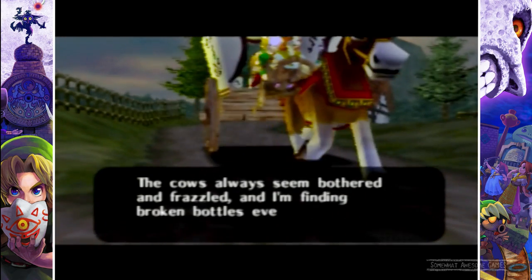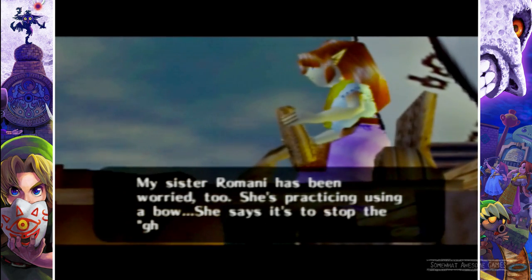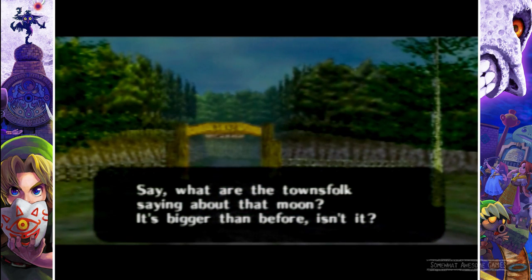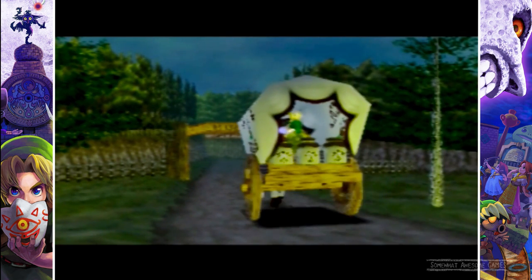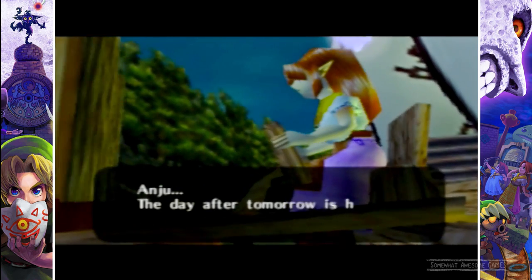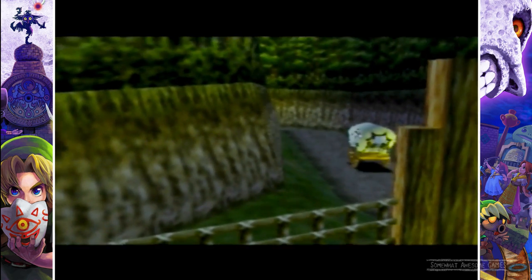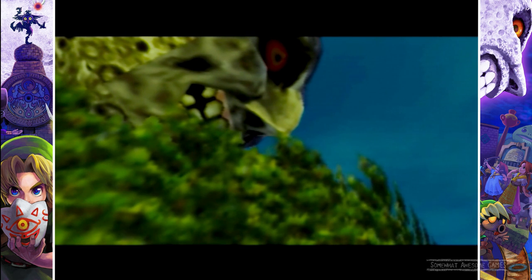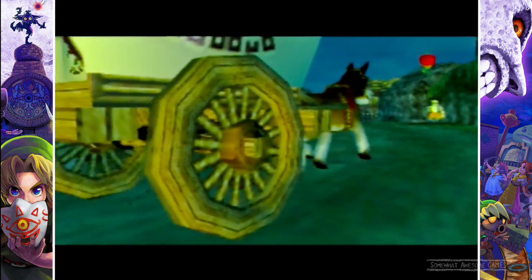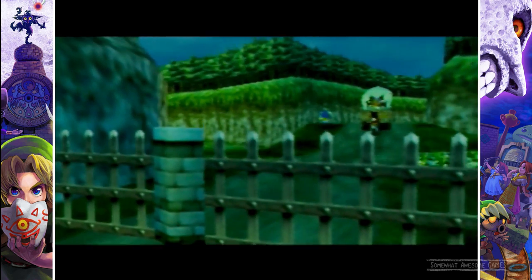She asks what the townsfolk are saying about the moon — it's bigger than before and it's going to kill everyone. She has a friend in town named Anju whose wedding is tomorrow, which is going to be unfortunate. There's a man just standing there who could help but doesn't care — he's literally been standing there for two days and now the rock is gone, so he has no purpose. Then suddenly: 'The road! Get your bow ready!'